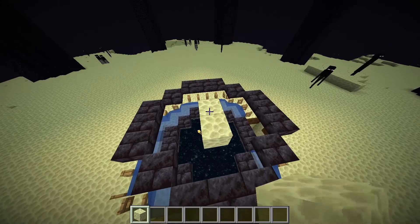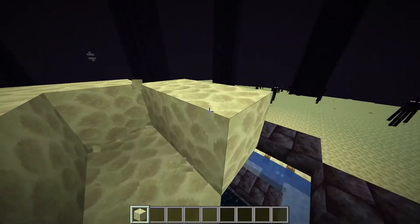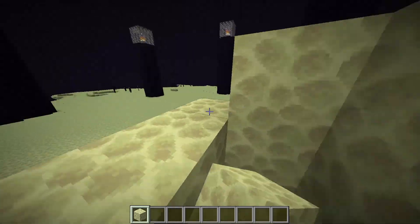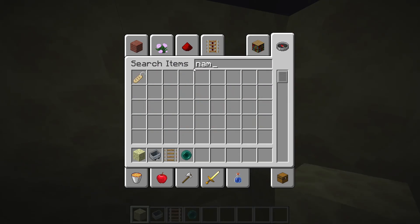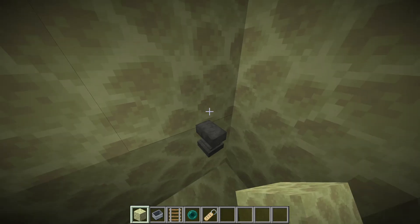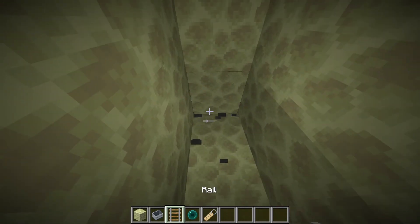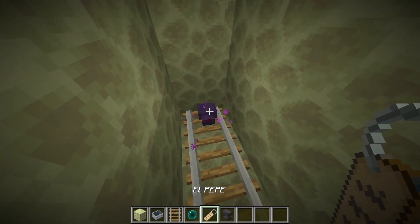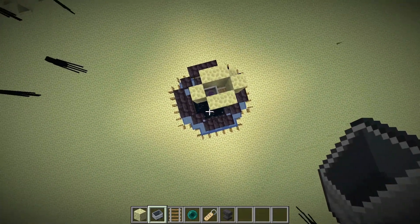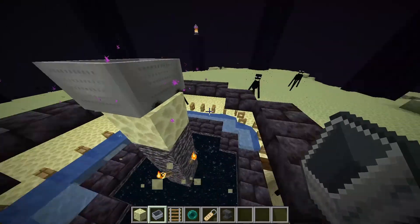Ahora una de las partes más importantes de la granja: el endermite. Sin este no vamos a poder hacer que los Endermans caigan al pozo. Vamos a hacer rápidamente un cuadradito donde vamos a poner un minecart y un rail. Para el endermite necesitamos un enderpearl — van a necesitar varios stacks porque los endermites tienen una probabilidad muy baja de salir, capaz hay que tirar uno o dos stacks. Y obviamente un yunque con un name tag para que no se despawnee el endermite. Le ponemos el mejor nombre de la historia. Tiramos enderpearls — yo tuve suerte y me salió en la segunda. Le ponemos el name tag y vemos que está justo arriba de donde estaba el huevo. Muy importante: ponerle el name tag antes de meterlo en el carrito.